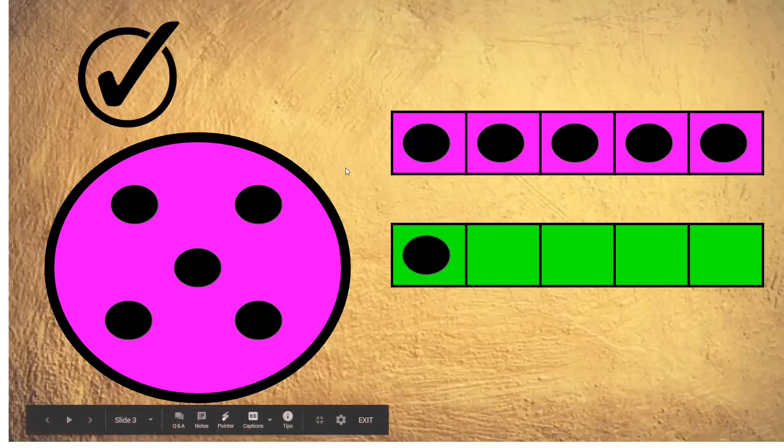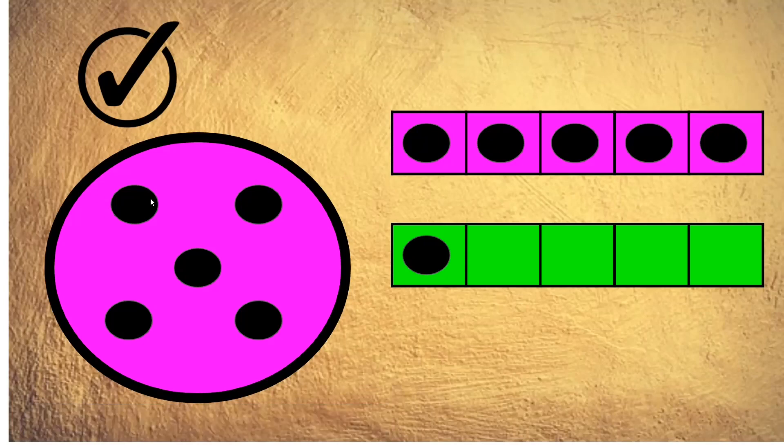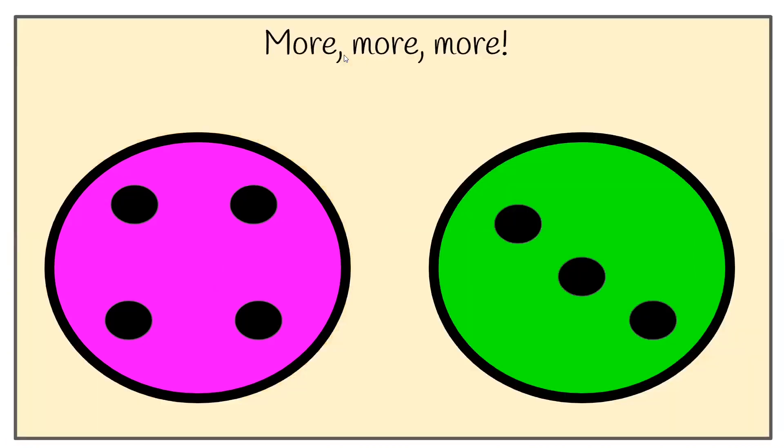You could do something called subitize — that's when you look at the spots and can count them straight away. The five spots are in this plate and they've been arranged like on a dice. More, more, more!